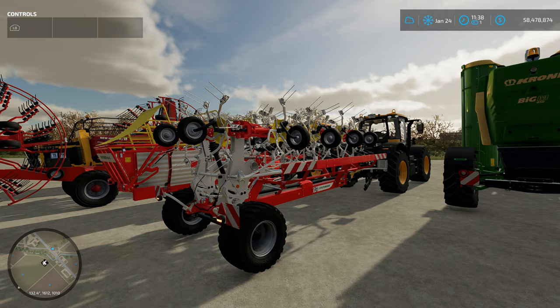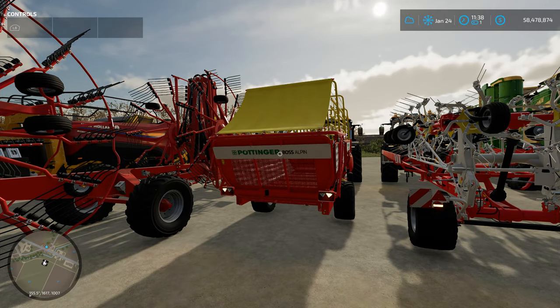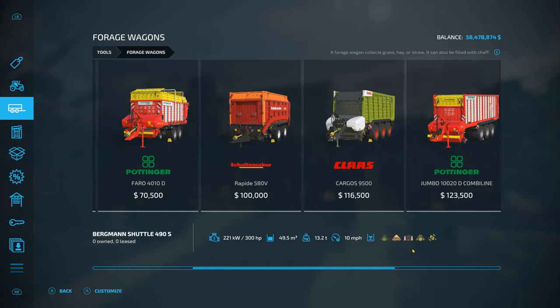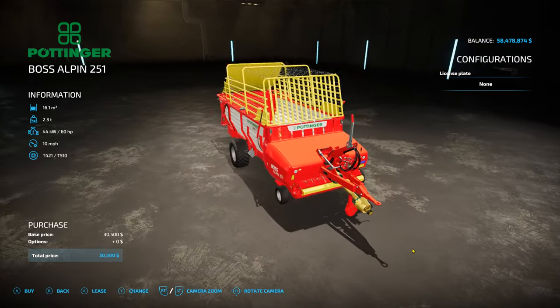The next one is going to be our loading wagon — the Pottinger loading wagon. Go in your store and go over to where it says Forage Wagons. Forage Wagons is right there. This is going to be all the loading wagons you can pick from. Today I have decided to use this one for the sake of the tutorial.